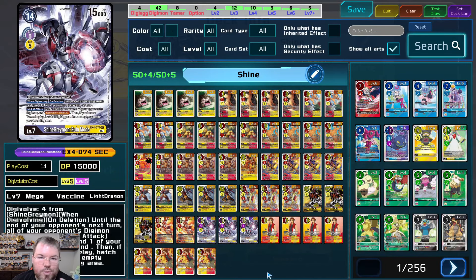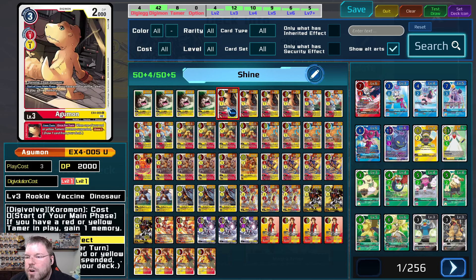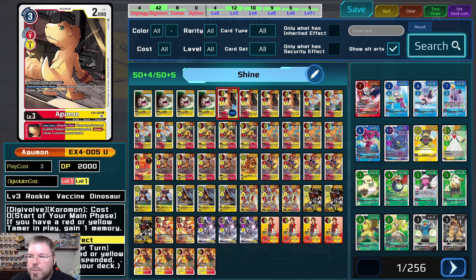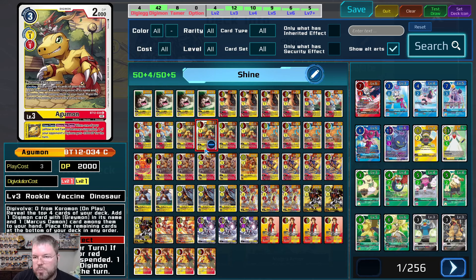We tried several times to get another match but DC Geo wasn't having it, so we're going to do the deck profile. We're playing four BT-12 Koromons — when one of your yellow or red Tamers becomes suspended, minus 1,000 DP. Four Agumon EX-4, four BT-13 Agus, and four BT-12 Agus. The best one by far is BT-12 — it searches top four for your Greymons and your Marcuses. BT-13 is the second best — gives you an extra memory at the beginning of your main phase, and the inheritable draws one whenever your Tamers get suspended.